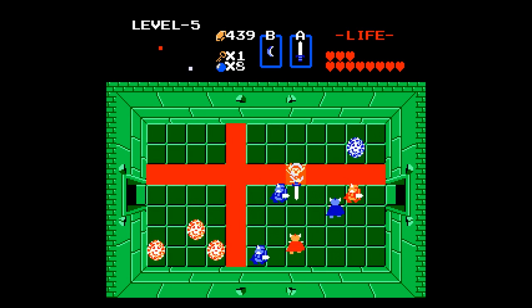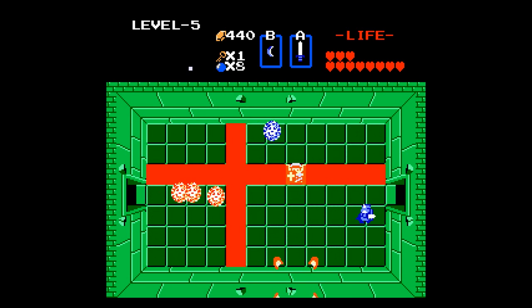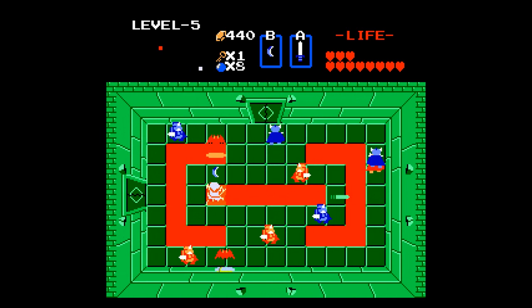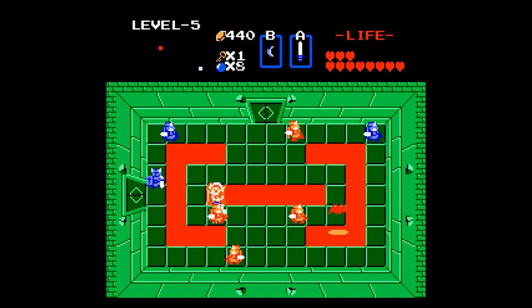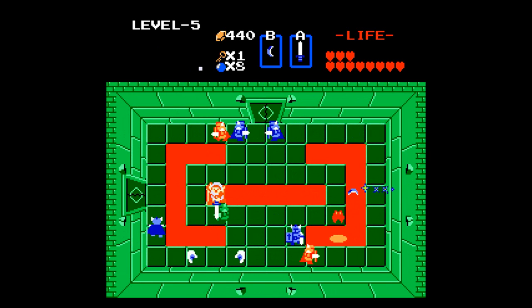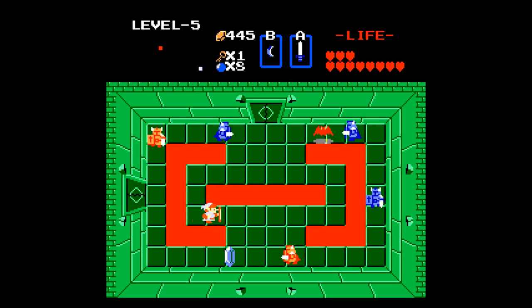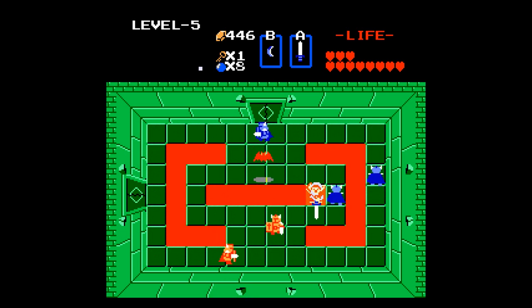Of course the room is easy if you can use your ladder to kind of stall out. This room looks intimidating, but you can just literally use the ladder to find a safe spot and just tank out the dark nuts from a safe position.